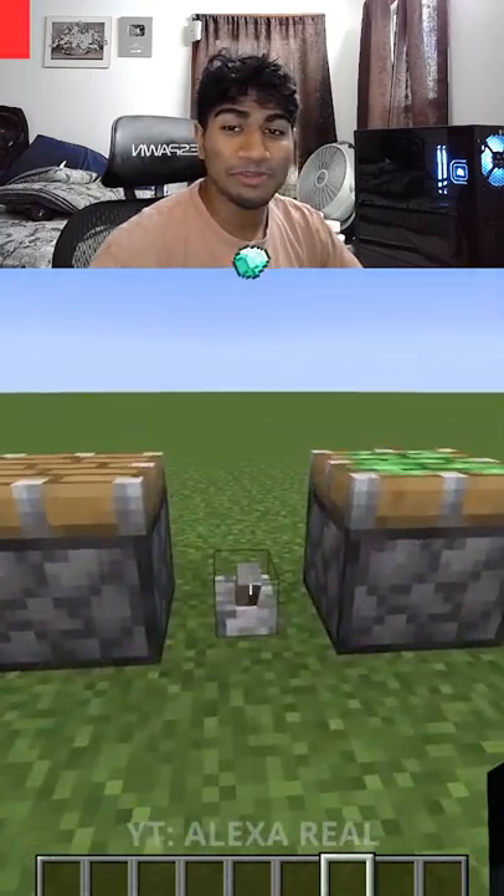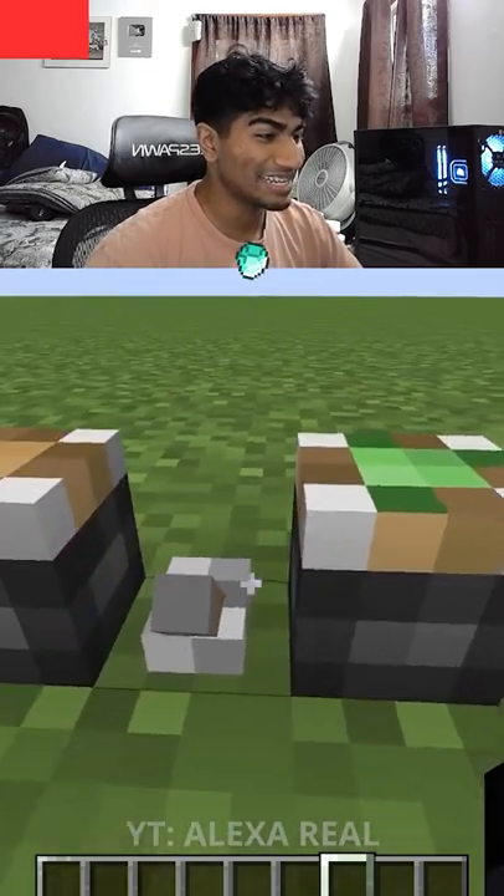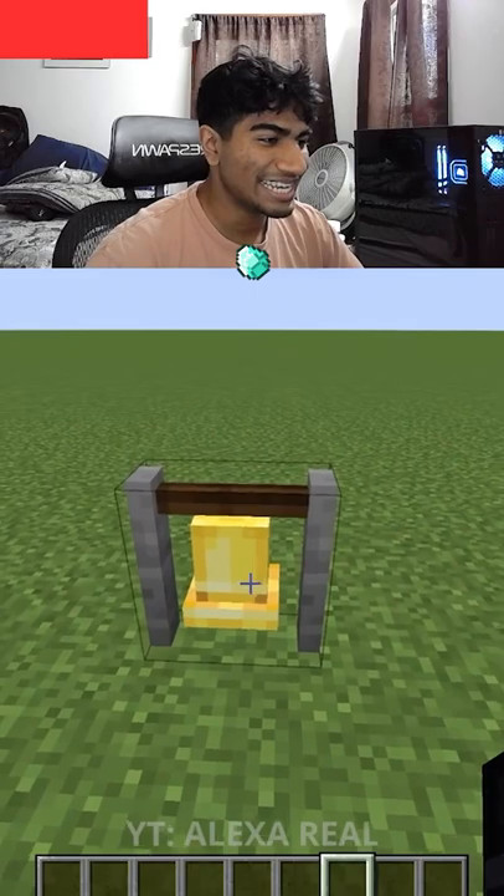This shows Minecraft textures going from high quality to low quality. Right here we have the pistons, and it just looks super funny. Even the crosshair changed — it became chunky.